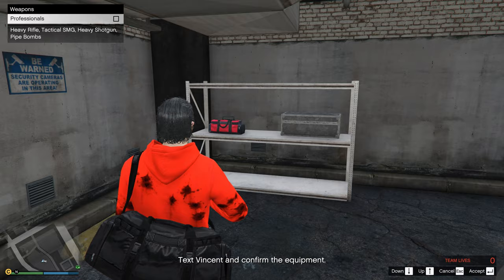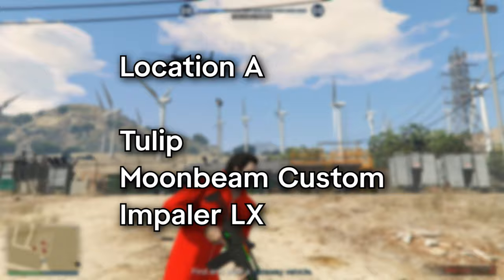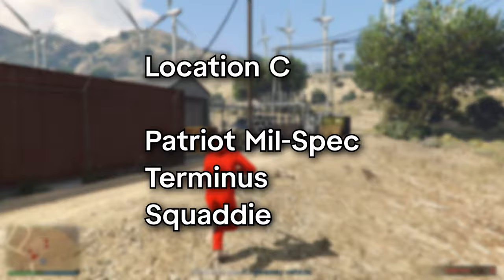The fourth setup will have you do the same as in the third setup, but this time you'll have to get a getaway vehicle. Each of the three locations will have three possible vehicles that can spawn. Location A has the Tulip, Moonbeam Custom, and Impaler LX. Location B has the Juggler, Sugoi, and Raiden. And location C has the Patriot Milspec, Terminus, and the Squaddy.